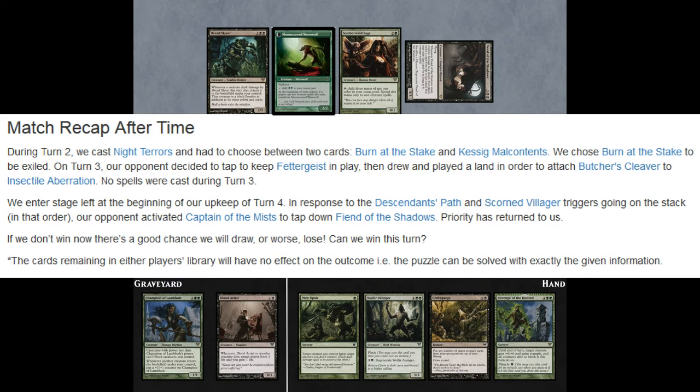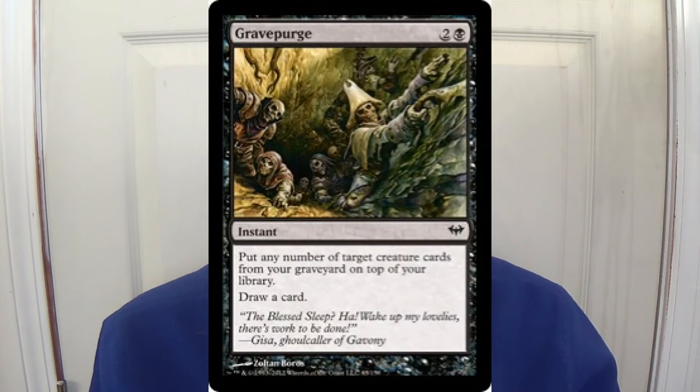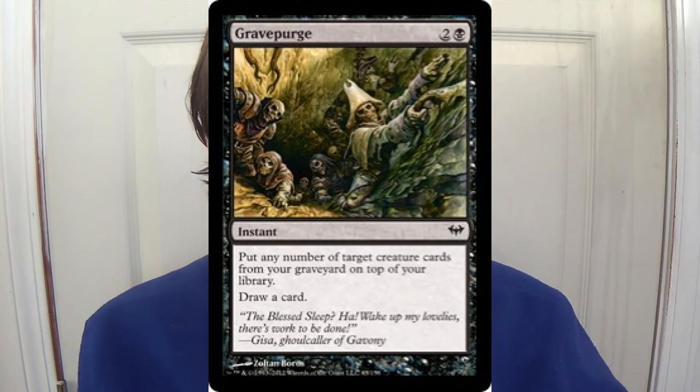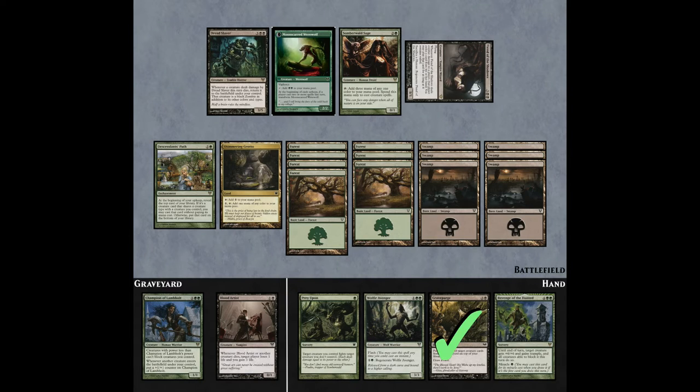Jordan does note that the cards remaining in either player's library will have no effect on the outcome — the puzzle can be solved with exactly the given information. In other words, he gave you that Grave Purge for a reason. Grave Purge is an instant. This means that we can get back both the Champion and the Blood Artist, put them on top of the deck, draw one through Grave Purge, and draw the other as our regular draw. You're going to want to start by casting Grave Purge, putting Blood Artist on top of Champion of Lamholt, which means you're going to draw the Blood Artist.